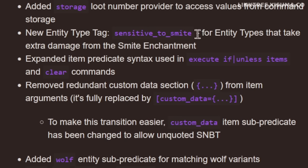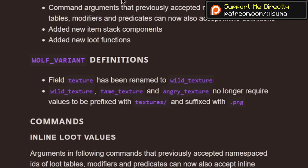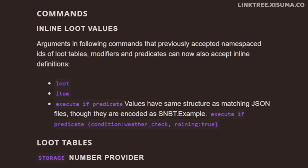There are many more under-the-hood changes, including a new entity type tag for 'sensitive to smite.' The new wolf variants have been added into sub-predicates, similar to cats, frogs, and paintings, meaning some files have been moved around for consistency. Much of this is very technical, so reading the full patch notes article is recommended.